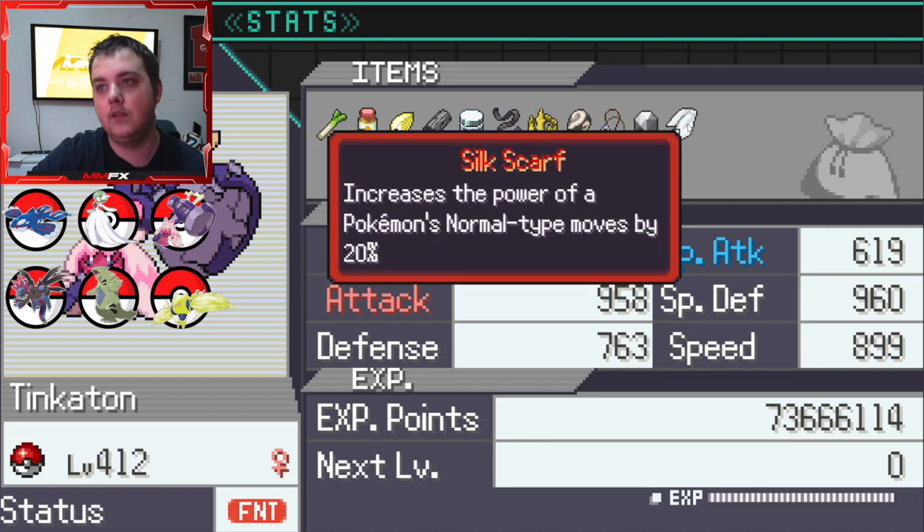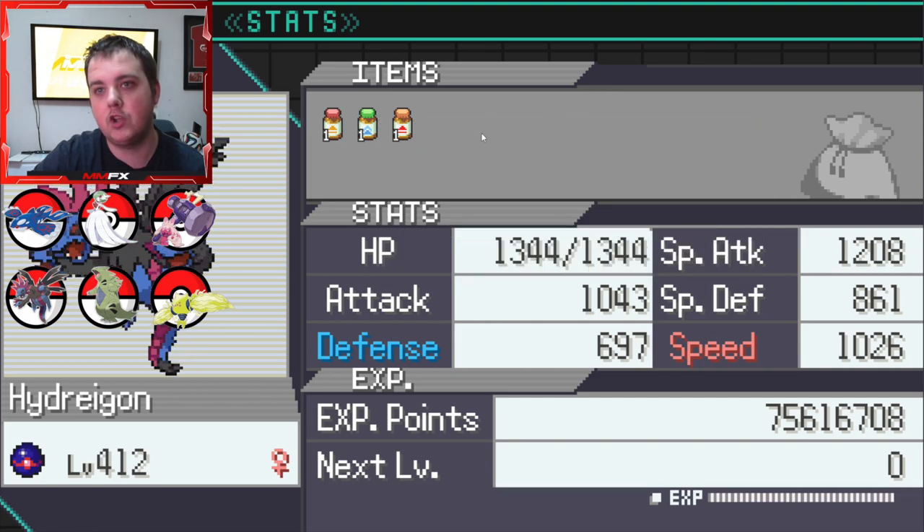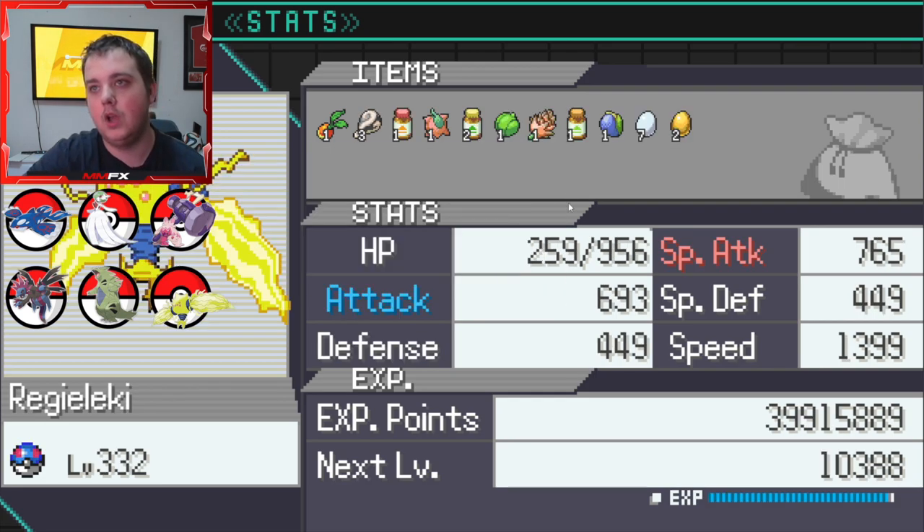We also have Hard Stone and seven Silk Scarves which make Cover broken. We have a Hydreigon which doesn't really do anything, a Tyranitar which I'm hoping to mega evolve soon, and we just caught Reguleki.